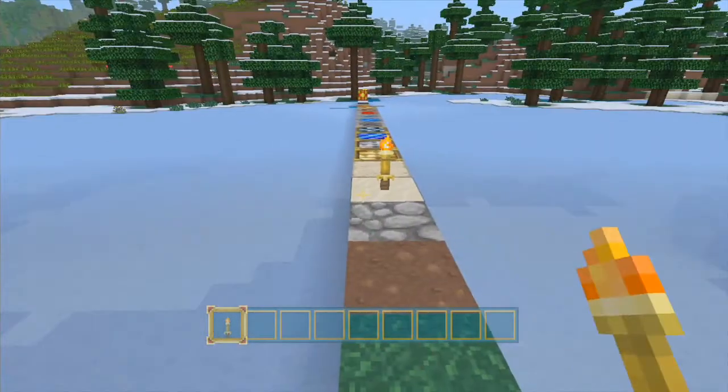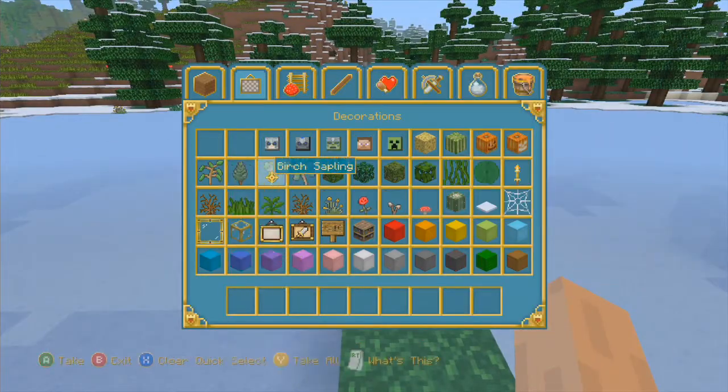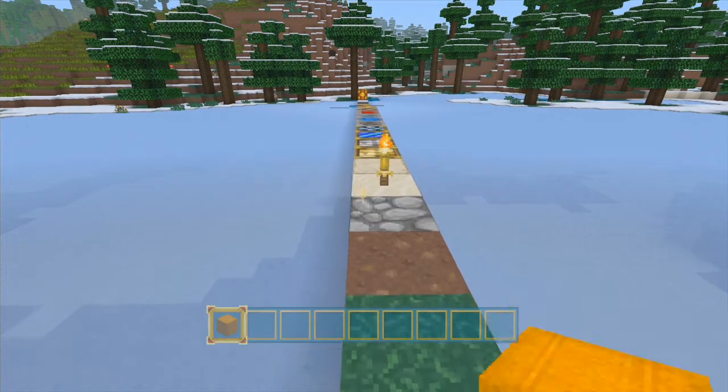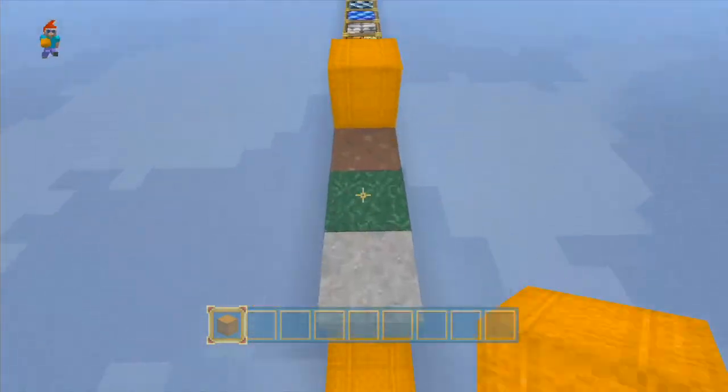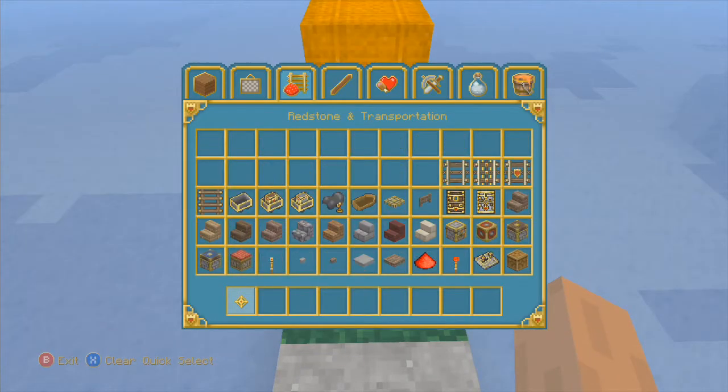Torches, lily pads, glass — all the wool looks really sick, it just looks good, I can't really explain why, it just looks good. Then we've got all the redstone stuff — the redstone looks pretty sick. I hope the ingots — like a natural diamond that you mine looks like this — that would be pretty cool.